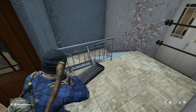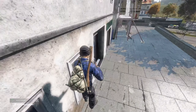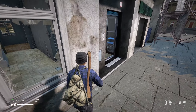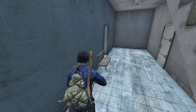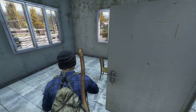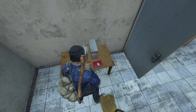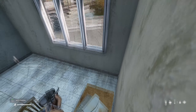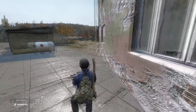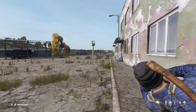Jump out of certain windows to surprise enemies that think you're stuck in the building. There are some windows that might surprise you that you can jump out of. Practice these windows when you're running around looting — eventually it will become second nature. A good example is the military prison building. Let's say there's a group at the front door that think you're trapped. You can actually jump out the window here, and then either flank them around the corner, or run into the distance and get the heck out of there.